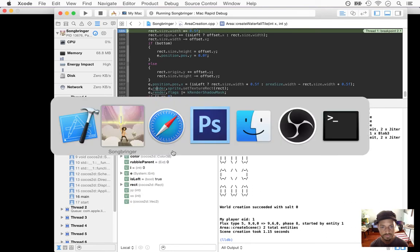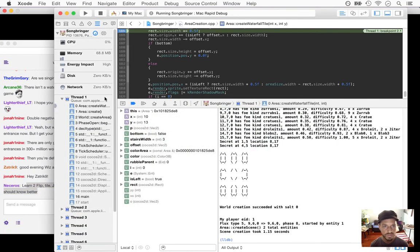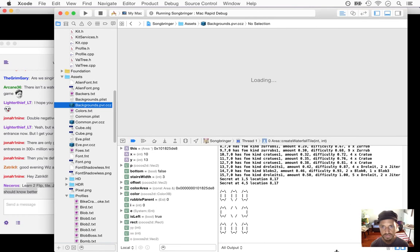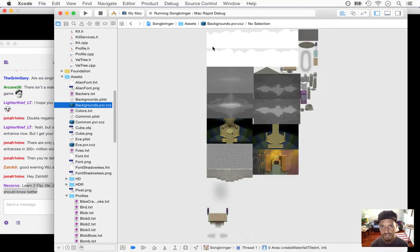If anybody's wondering what I'm doing right here — so here's the backgrounds texture. The way Cocos2d-X works is it can split up these sprite sheets into individual sprites by locating a single rectangle inside a texture. So here's the rectangle for the cliff face sprite. What I'm doing is getting the rectangle for this entire cliff face, then making it only half of it — and depending on either side, I make it this half or the other half. I think I just figured out what's going wrong with the code.